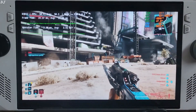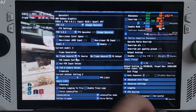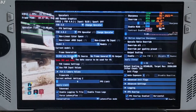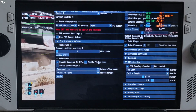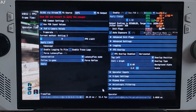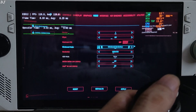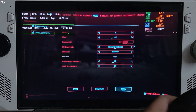Now I'll enable XCSS frame gen. Open the OptiScaler mod menu, click the dropdown, turn on X2 FG source as DLSSG via Streamline. Save and close. Before exiting the game, set display mode to Windowed Borderless — this is required for using XCSS frame gen. Apply, then restart the game.